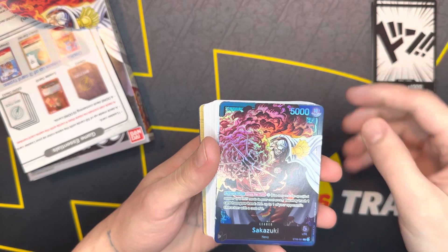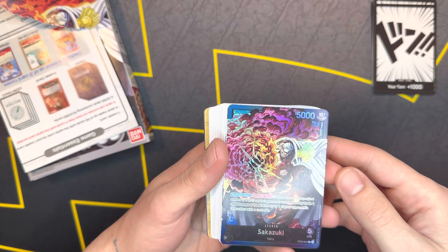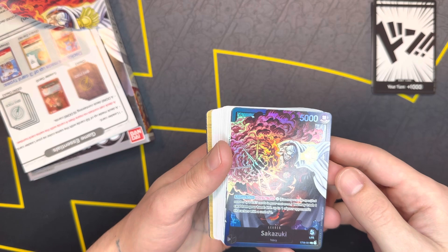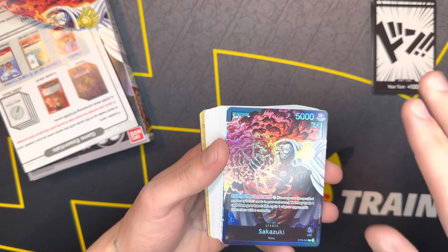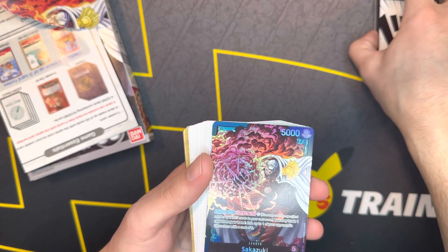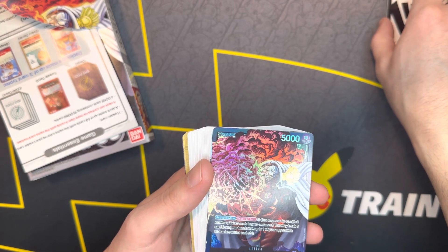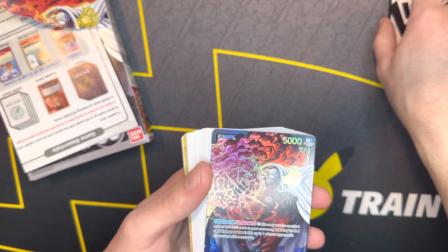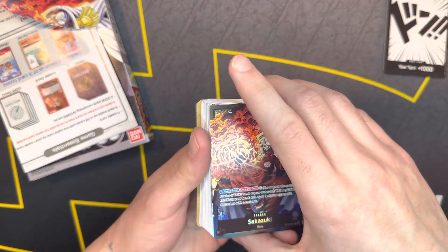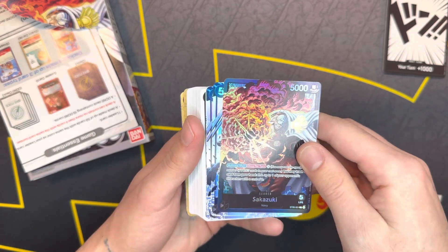I'll go ahead and read some of these off for you. You can activate these during your main phase once per turn. Pay three, and you may trash one card from your hand, KO up to one of your opponent's characters with a cost of zero. I like it, but the fact that it's limited to a one cost is not the best. I know the black cards help the costs get reduced, but paying three is hefty once per turn.